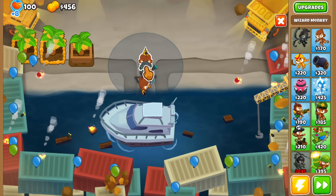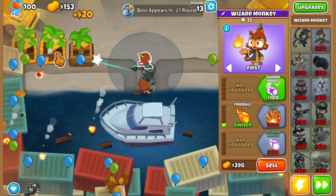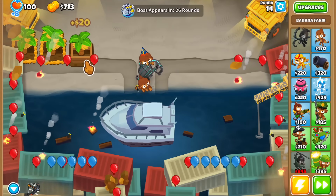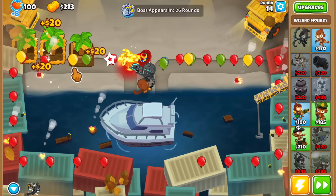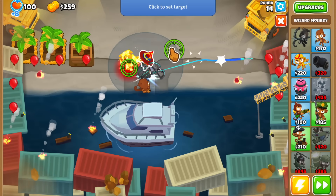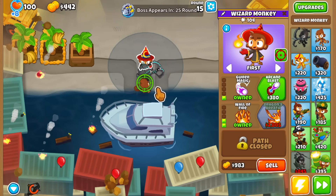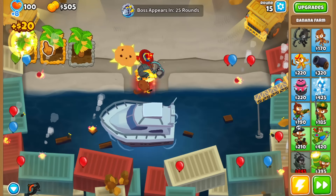I'm going to buy a Wizard placed here and go for the middle path — Wall of Fire — and then the top crossbar, making it a 1-2-0. Around round 14 we're going to have yellows and we might leak, which is exactly why greeding out isn't ideal. With the Wall of Fire and Guided Magic crossbar, you can target it in a specific position and the AoE on the flames is so big it defends both tracks at once. That's like a cheat code on this map — you can see the pink bloons from both sides getting popped.